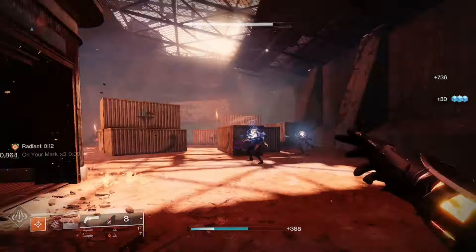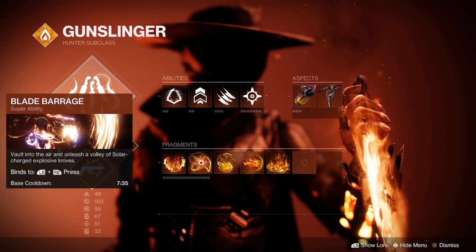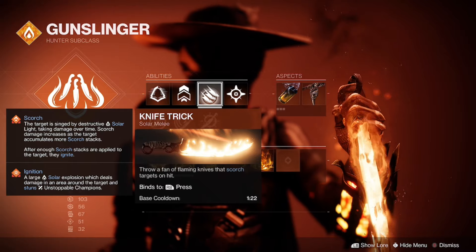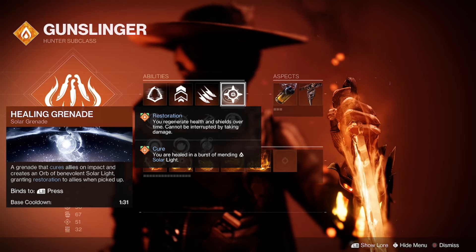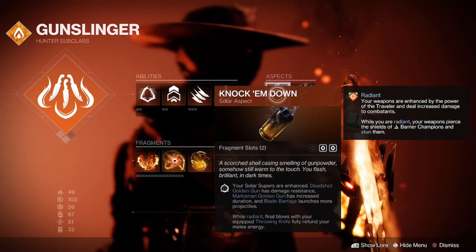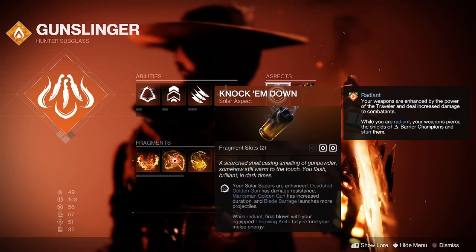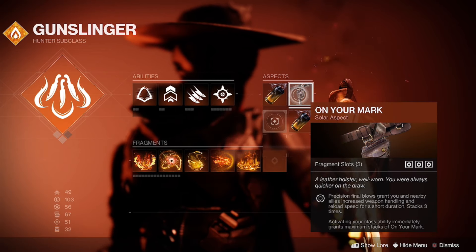I'm using Blade Barrage as my super, Gambler's Dodge to get melee back, Triple Jump, and Knife Trick — again, very important. Then the Healing Grenade for some burst healing. The most important aspect is Knock Them Down: it adds more projectiles to Blade Barrage, and while radiant, final blows with your equipped throwing knife fully refund your melee energy. This pairs very nicely with Ember of Torches — those two work off each other.